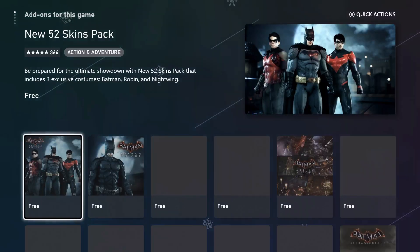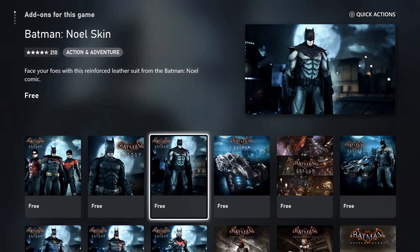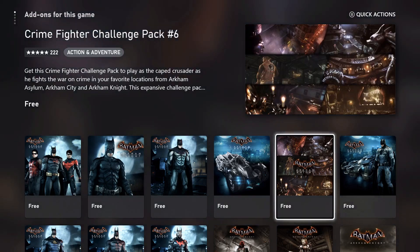Click on Downloadable Content, which will take us out to the Microsoft Store, and we're going to grab some free DLC for this game. Move over to the right and there should be a DLC pack available for free called the Crime Fighter Challenge Pack 6.